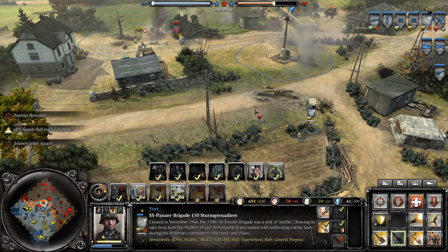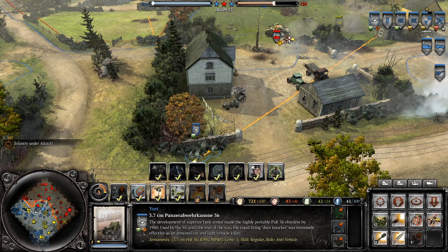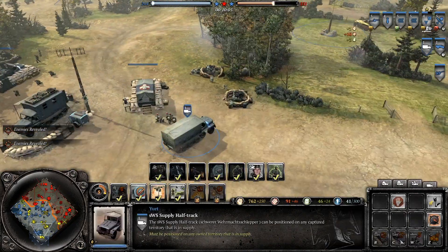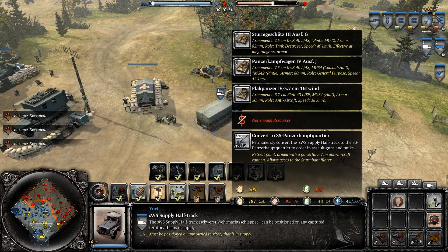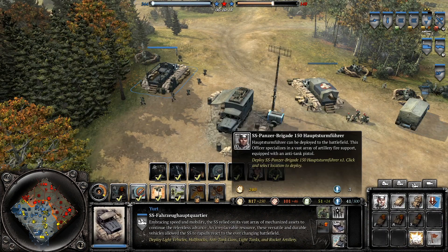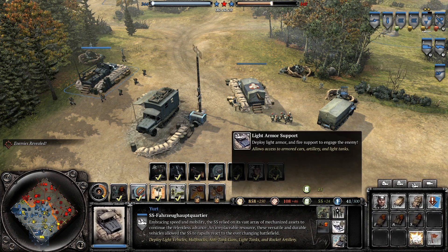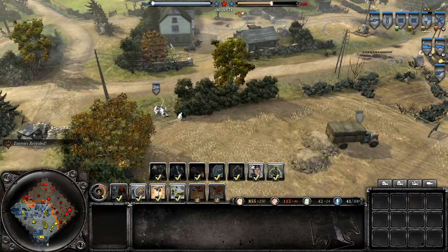Smoke, smoke, smoke, smoke. Fire — shoot him, side shot! We got to reposition. Fall back, fall back, fall back. Why can't I convert to the SS Panzerhappenkottiria? Wow, that takes a lot of resources. Why can't I do these? Requires light armor — I'm a dummy. Where's light armor support? There it is. Now we can reinforce. We've got some troops, but they're walking right into our MG-42.